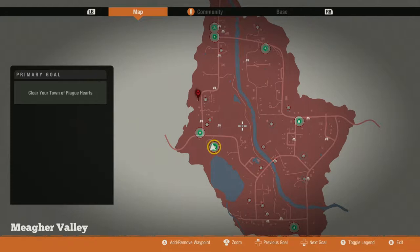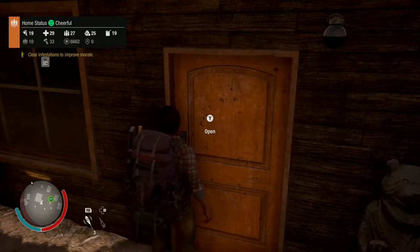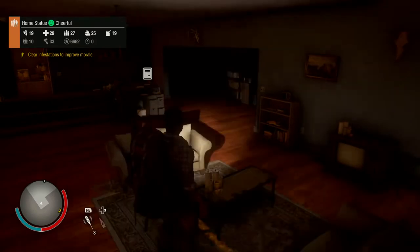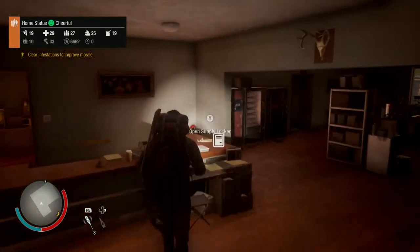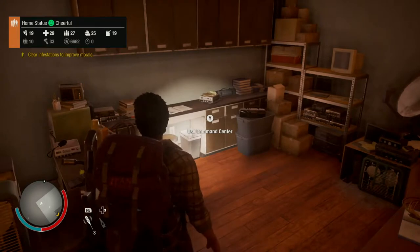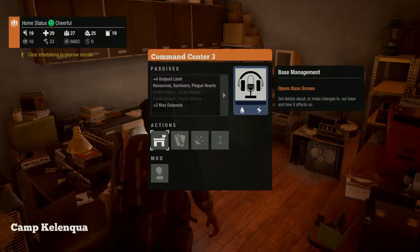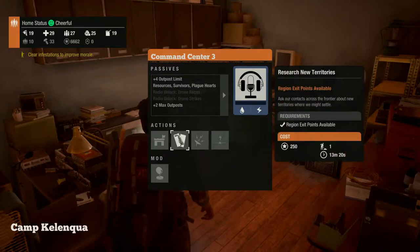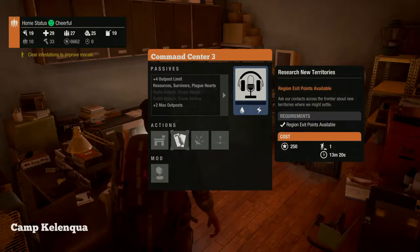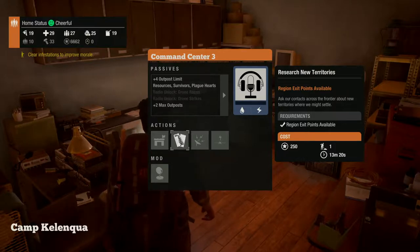The first thing you need to do is make sure your command center is upgraded enough to get to the next map. This is my main building. You can access the command center through the special keys, or come into it and hit Y, and from here you can do a number of things. One thing we're going to do is research a new territory — you have to make sure you have enough influence points to do that.